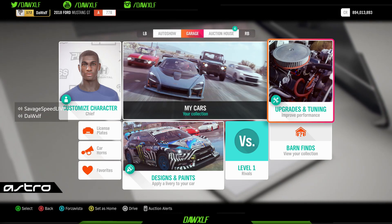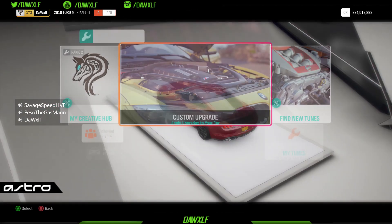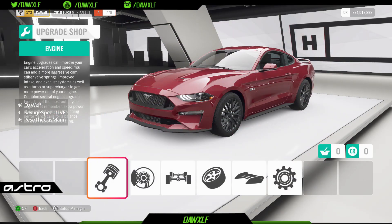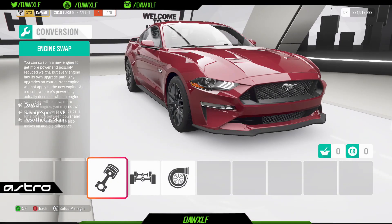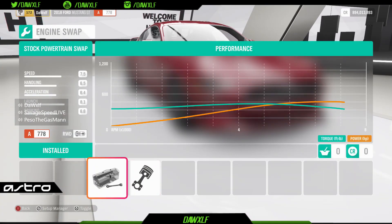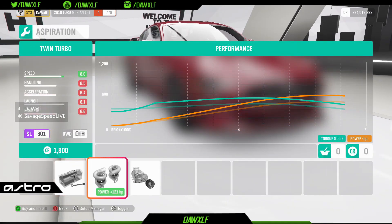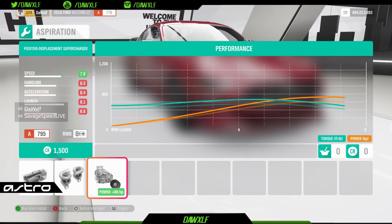Now that we got the car, the title is mine. So let's go to upgrades and tuning first, then we're going to go to custom upgrades. You want to select every part you put on the car. You get an option — you can do twin turbo or you can do supercharger.